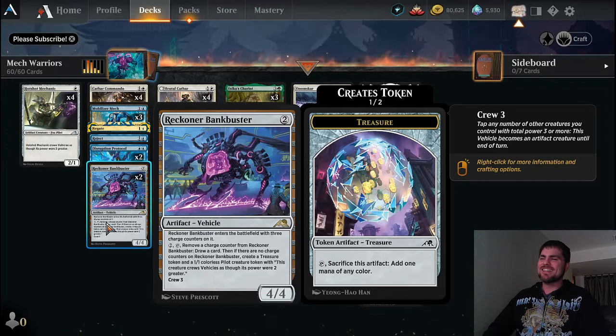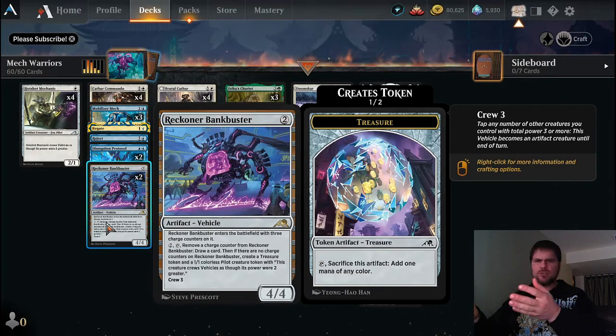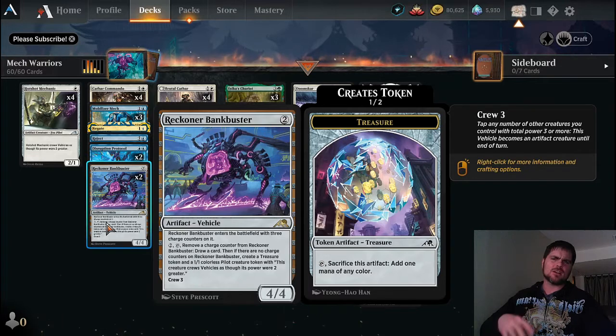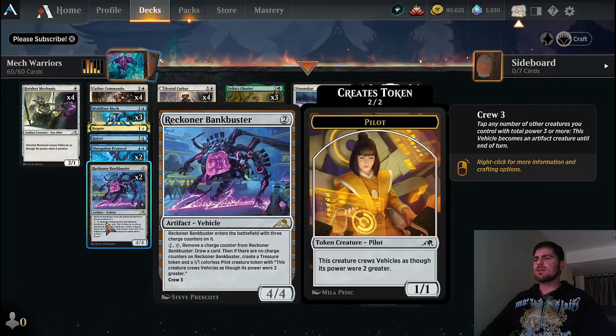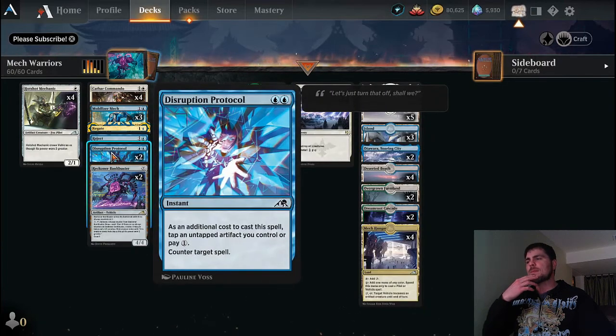Be aware that if the Bankbuster has summoning sickness as a creature, you can't tap it for its own ability — but as a non-creature artifact you can. The pilot token it creates has that same ability to crew for two greater than its power. Getting more card draw is really what Bankbuster is good for. The things we could swap out to add more Bankbusters would be our counter spells — not Disruption Protocol though, that one stays.